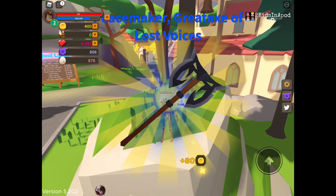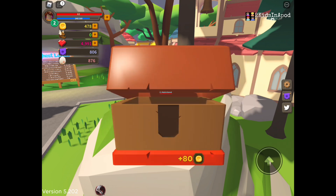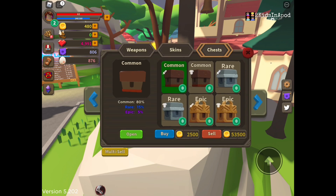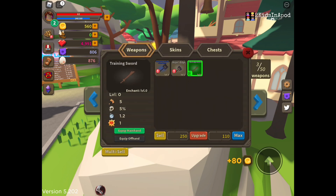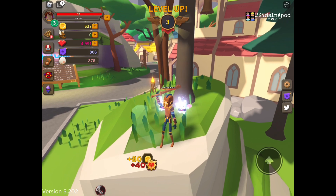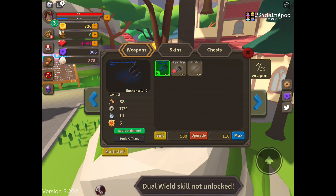What do we get? I got an uncommon! Open another one — okay, this is common, so you don't want to keep that. Let's go to weapons. I'm only level two so let's swing it again. It's amazing how quick you can level up. Equip main hand — can I keep off hand? Dual wield skill not unlocked.